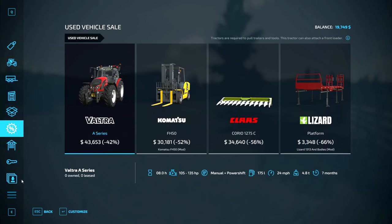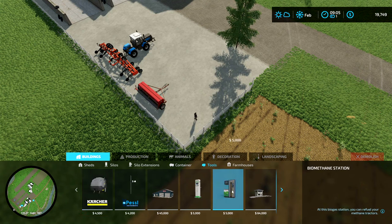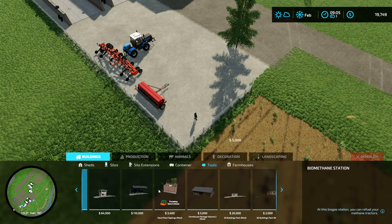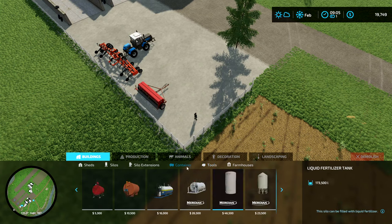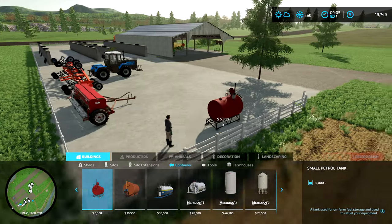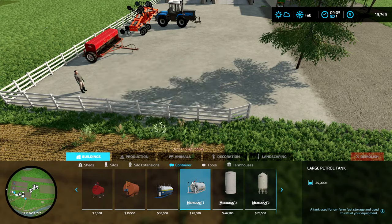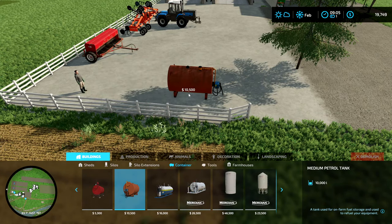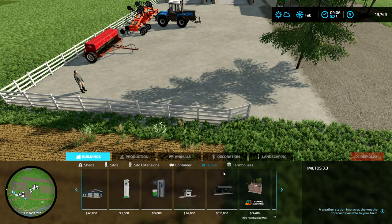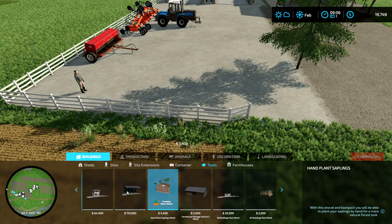Actually one thing that I do want is a refueling station. Currently, we have like no way of refueling. What is this? Electric charging station — whoa, we don't need that. Refuel your methane tractors? I don't think I've got a methane tractor. Anyway, containers, fuel tanks — that's what we need. Wait, do I have to go buy fuel to bring it back here to then fill this up? I think I do. A tank used for on-farm storage and used to refuel... I think I need to go fill these up. I don't have a tank for that though. I don't have anything that'll do that for me. That kind of sucks a lot. I don't want to do that.